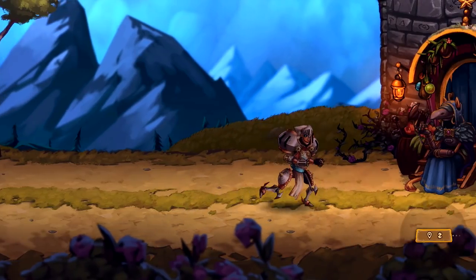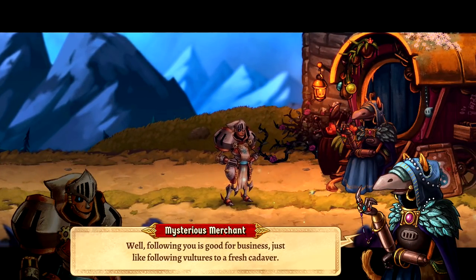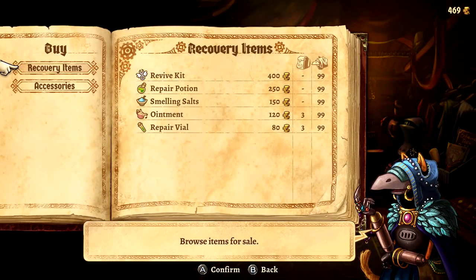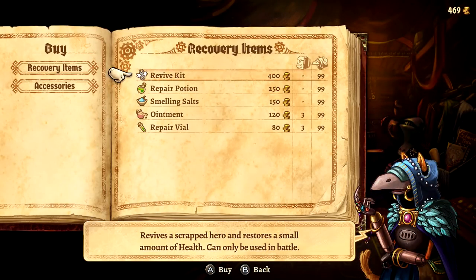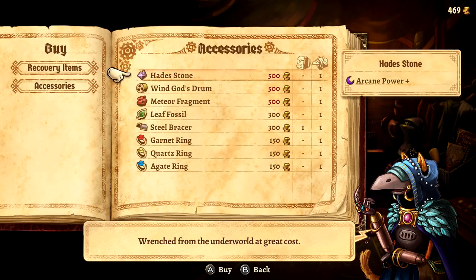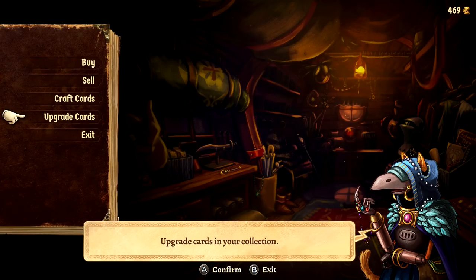It looks like we do have a shop over this way as well. And look, the merchant's already here. 'Following you is good for business — just like following vultures to a fresh cadaver.' I forget how I did her voice. So let's see what she has available. No weapons unfortunately. I would love to buy some revive kits, but man, are they expensive — super duper expensive. There's nothing really must-have from her.